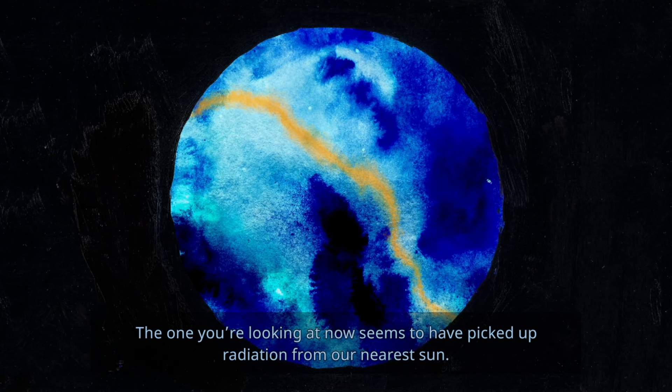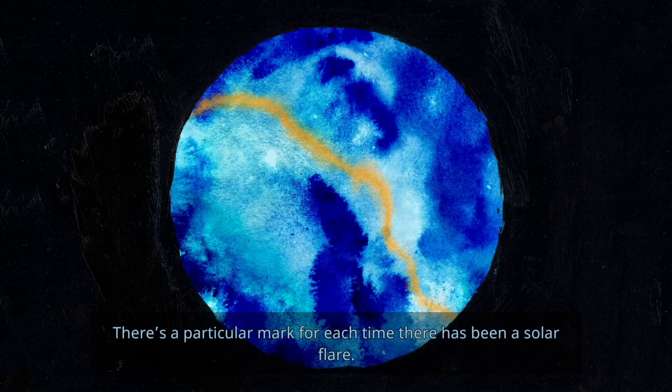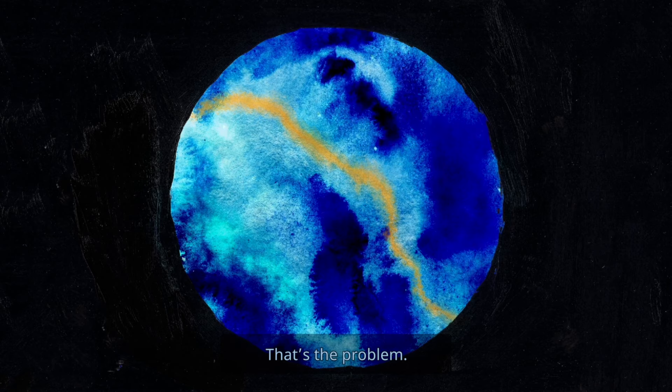I like how the tutorials are basically just our character being very forgetful. Now activate the switch next to the board to open the sample shelf. Oh, over here — look at this, fancy. The rock you want is in the container on the lower right. If you remember your left and right, bring it to the microscope and insert it into the hatch. There we go. Check the microscope, and finally you'll see what I mean. The one you're looking at now seems to have picked up radiation from our nearest sun — there's a particular mark for each time there's been a solar flare. I can only see one mark. That's the problem.